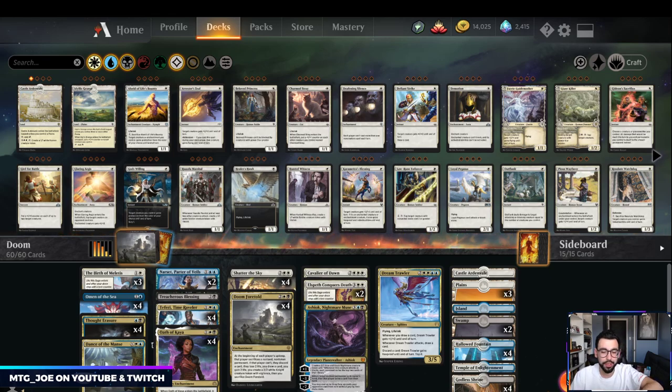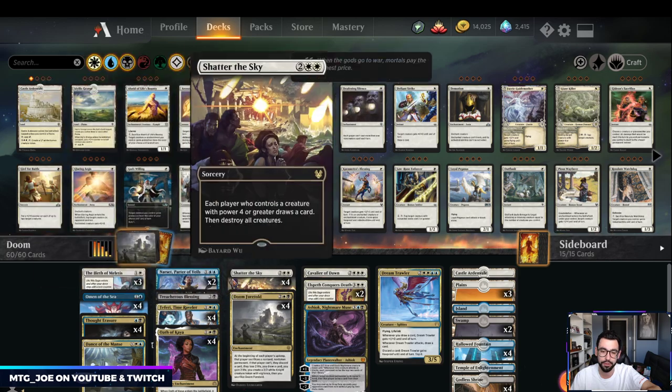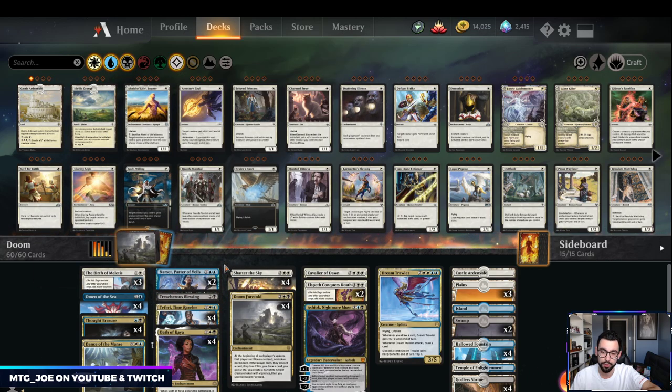Welcome back, MTG Joe here. We are going to be playing some Esper Doom Foretold today. I'm testing for the Mythic Points Challenge coming up Saturday, February 29th. This is the list I've been playing — it got me to Mythic last month in the top 1200. That's my Esper Doom list.